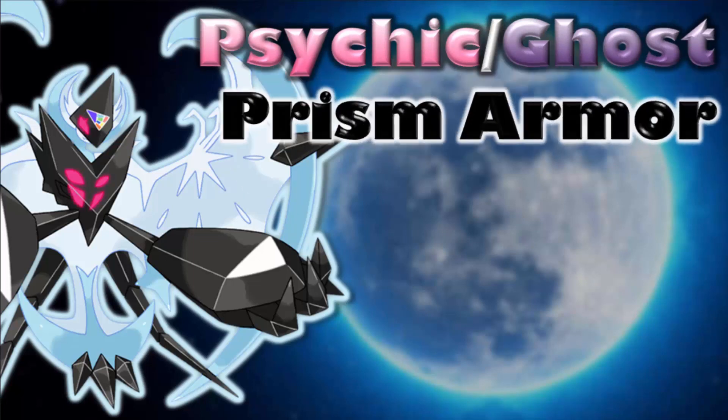Taking a look at the ability, much like its counterpart Dusk Mane Necrozma, this Pokemon also gets access to Prism Armor. Prism Armor is basically an improved version of Filter or Solid Rock — it reduces the damage of super effective moves by 25%. And Mold Breaker will not go through Prism Armor, which is very, very awesome. Just wanted to share that tidbit for future reference.